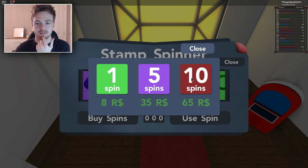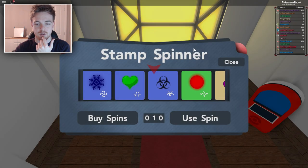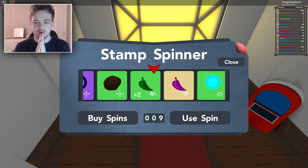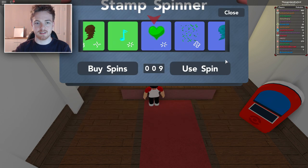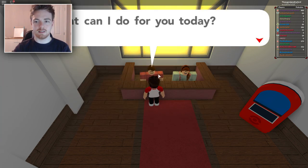So I'm going to buy 10 spins, I guess. Let's buy 10 of these and see what we get, guys. Let's see what we actually get — hopefully something good. That looks pretty good. Yeah, that looks awesome. So we got a sky blue orb. I'm going to close this and go back in and see what else.